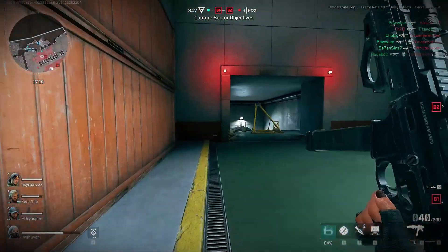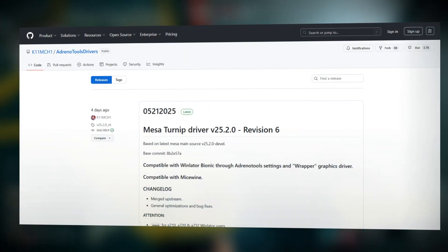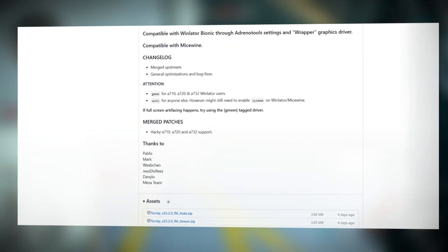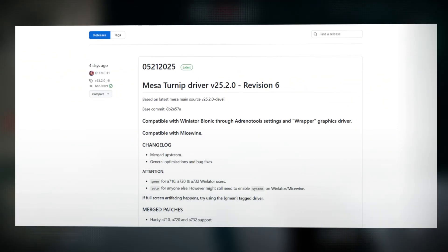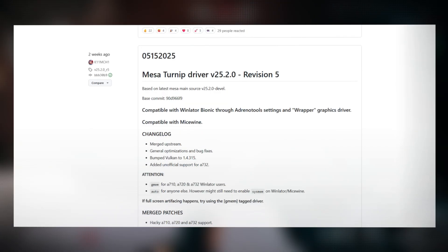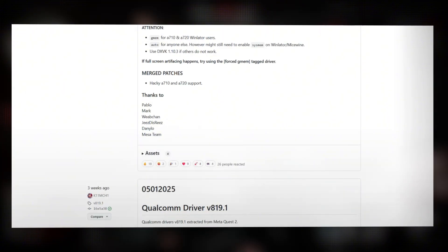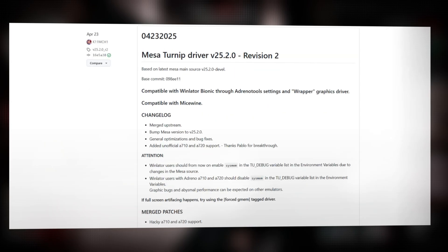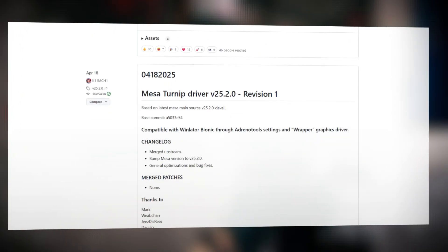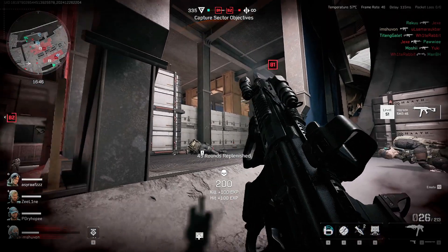This is where Turnip changes everything. The Adreno Tools Drivers project is your one-stop source for the latest custom GPU drivers built for emulation. This GitHub repo compiles and publishes up-to-date Turnip drivers, Mesa Vulkan, and official Adreno Blob drivers specifically tailored for Adreno GPUs on Snapdragon devices. These drivers dramatically boost performance in emulators like Yuzu, RPCSX, and VITA 3K — fixing crashes, improving FPS, and enabling advanced rendering support. If you want smoother gameplay and maximum compatibility, Adreno Tools Drivers is where you start.